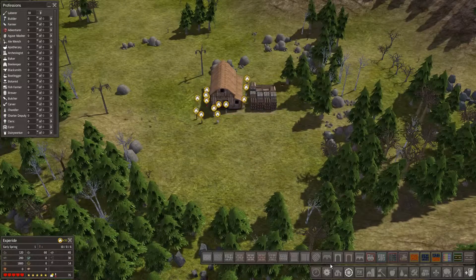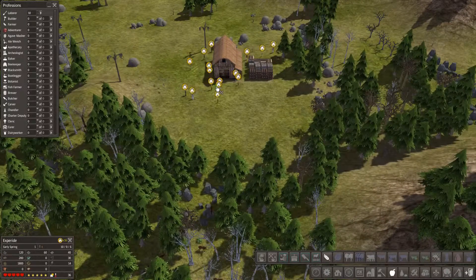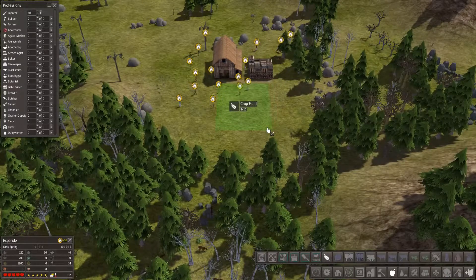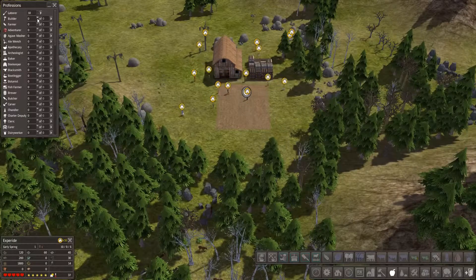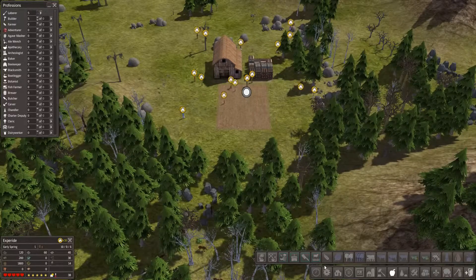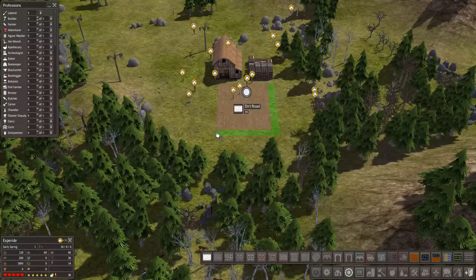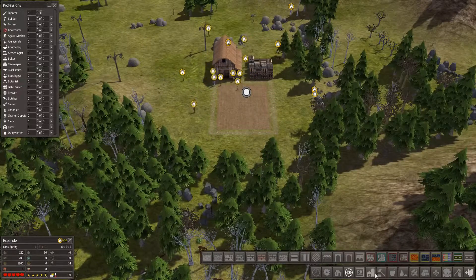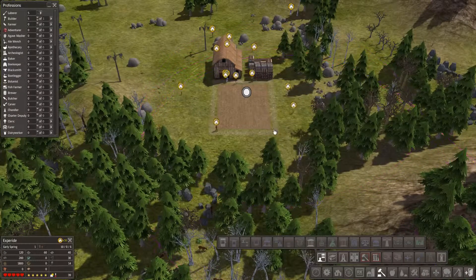And then we're going to put in a farm — crop field — there we go. We want an 8 by 10. Let's make it a little bit smaller. Let's pump up our builders — we've got five builders and we have some labourers. That'll get that going really fast. Let's get another track going as well. And I also want to get that nomad well going straight away — buildings, civic buildings, nomad well — let's stick it there.